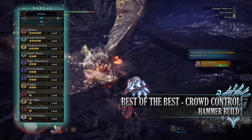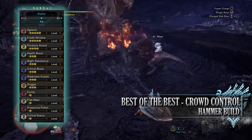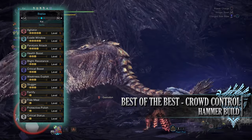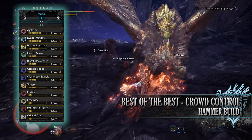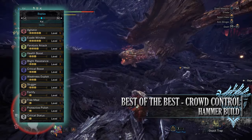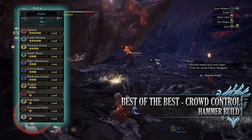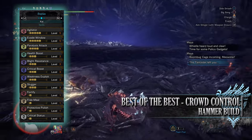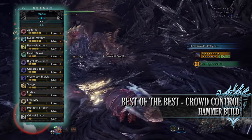As for the skills, first of all you'll have Agitator at level 5 and Evade Window at level 5. Paralysis Attack at level 4 — this is a skill that increases the paralysis rating and build up of the ailment, allowing us to paralyse a monster and crowd control it more often. You'll have Health Boost at level 3. Blight Resistance at level 3 — this is a combination of optional jewels and byproducts found on the armor which helps us negate all elemental blights on our hunter. Critical Boost at level 3, Weakness Exploit at level 3, and Slugger at level 3 — Slugger is another decent crowd control skill that allows us to knock out monsters more easily. Combined with the paralysis attack, this should allow us to crowd control a monster multiple times, leaving them open for our longer combos. You'll also have Fortify at level 1.